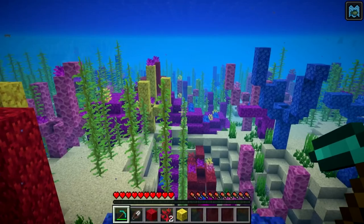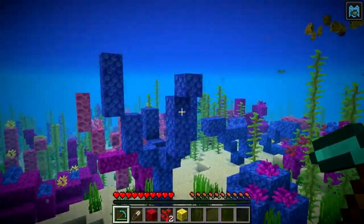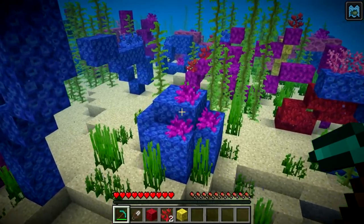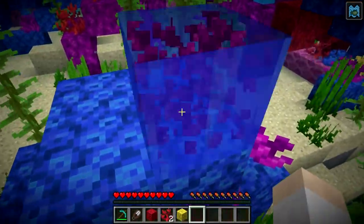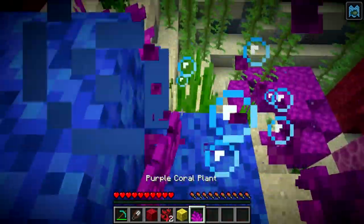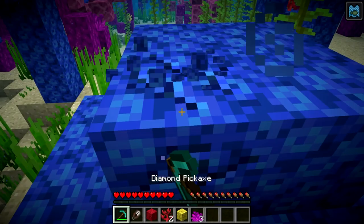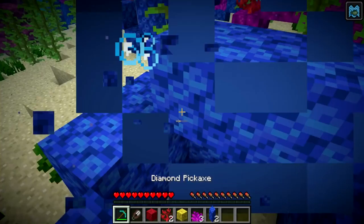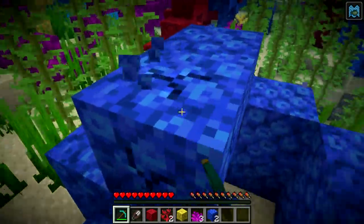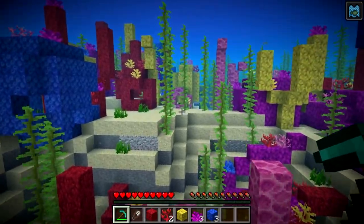The first change is that coral will now naturally spawn in warm ocean biomes. We have coral and coral plants here, and you can simply punch the coral plants to harvest those. You have to use a pickaxe to get the coral blocks. Coral is now naturally generating in the world and spawns in warm ocean biomes.